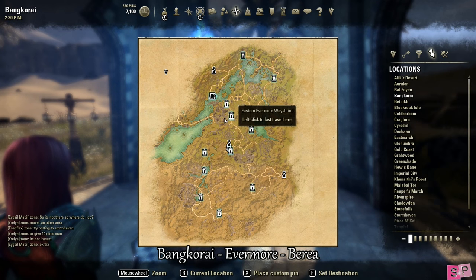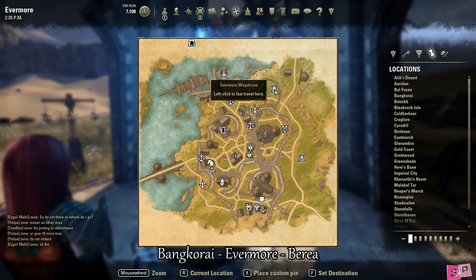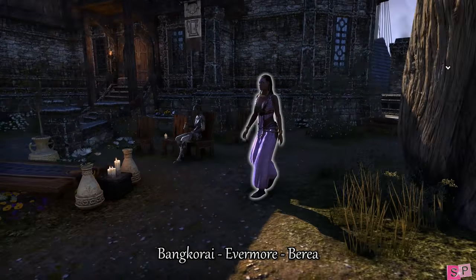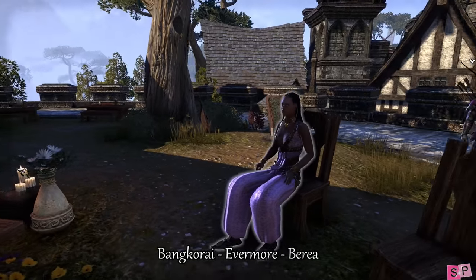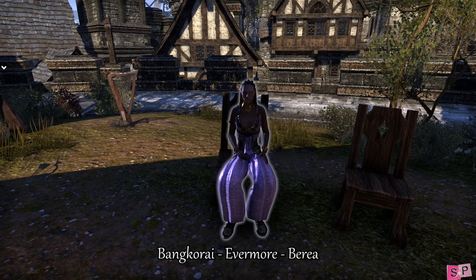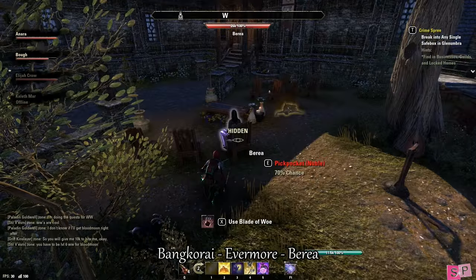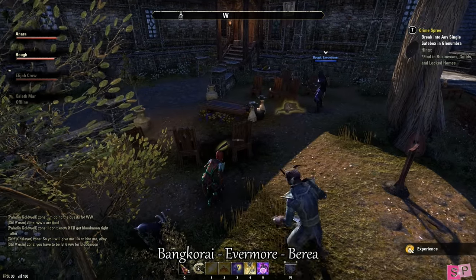Our last stop is in Evermore in Bangkorai. Our last target's name is Berea — she has dark skin and is kind of hard to miss because she's dressed sort of like a lady of the evening, with long dark hair. We found her here and have seen her go around this way. And wow, did you see that one? It made her explode!